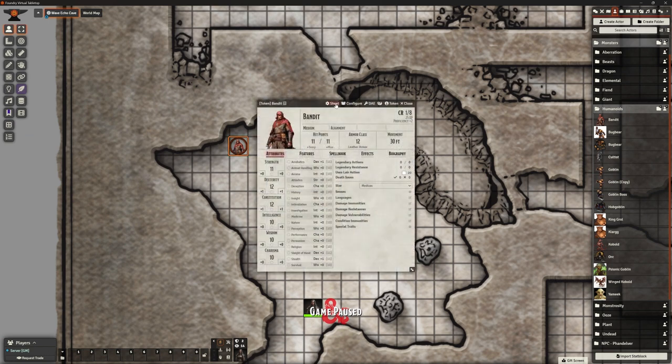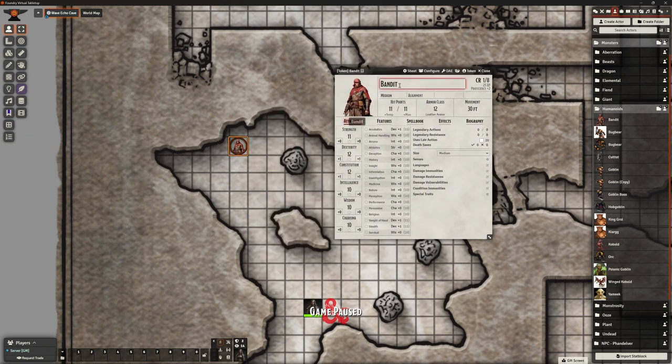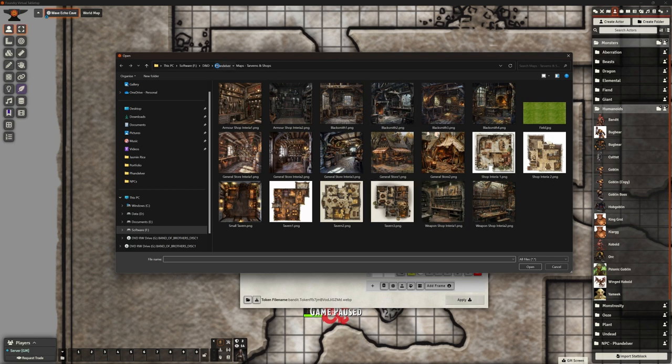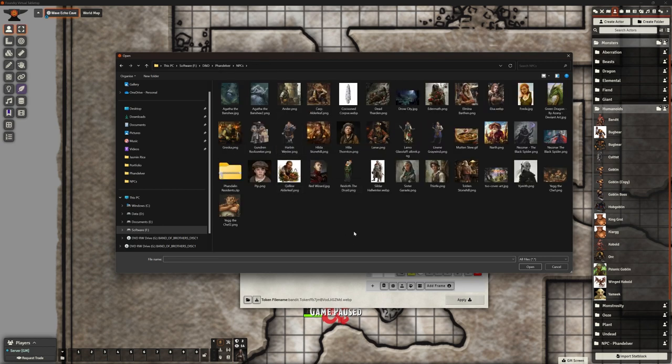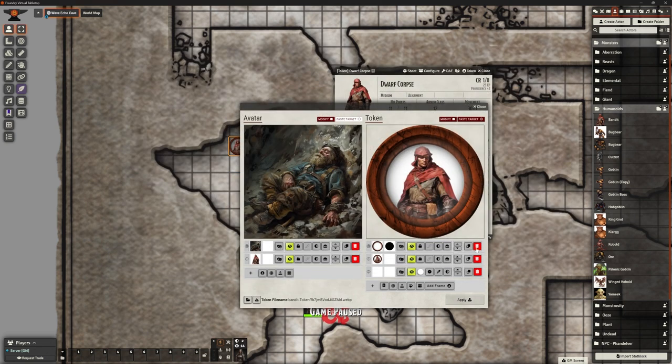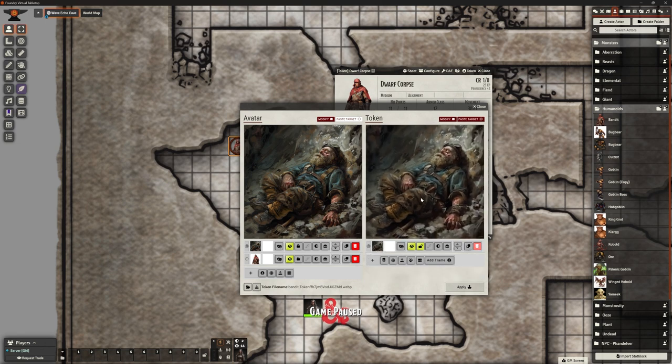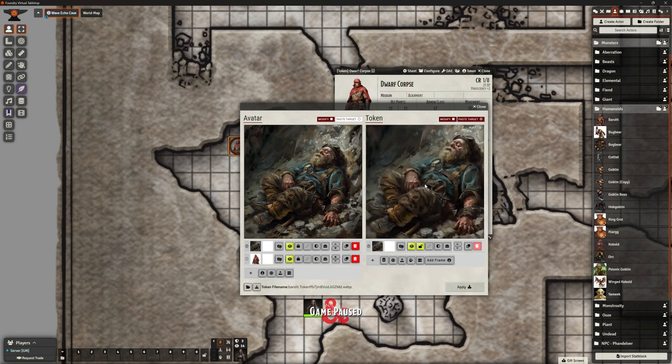I want to double-click this and change it to 'dwarf corpse.' We're going to update our picture as well. I've actually pre-prepared for once — I've got a picture of a dead Thardin. So let's bring him over and zoom it in slightly — that's going to be our dead dwarf.